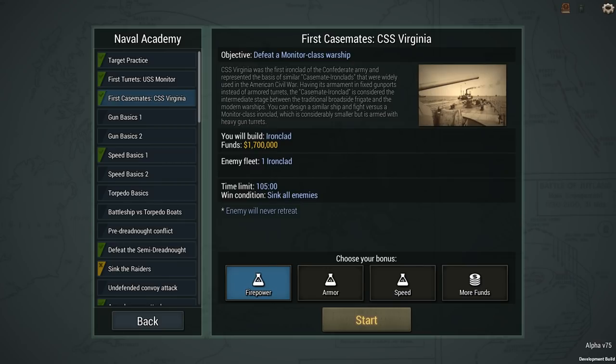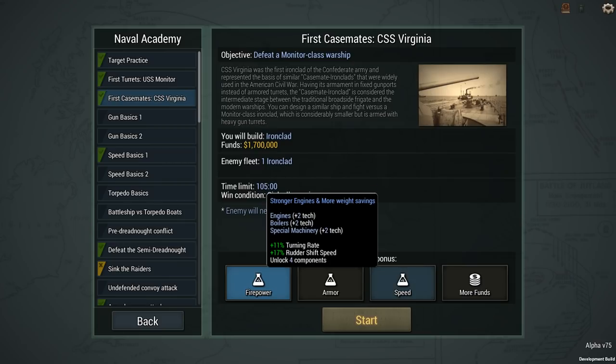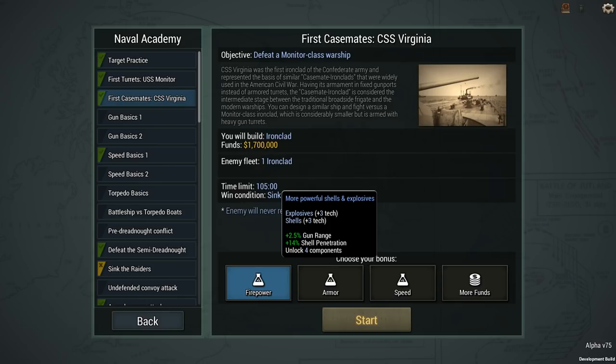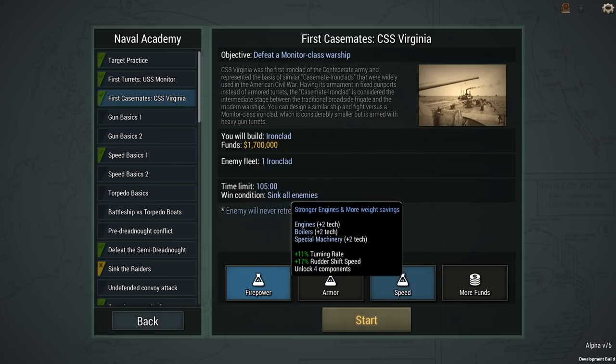Let's see what I can build. I can go for speed, which is going to increase my turning rate, and I think that's going to be quite important. I can increase resistance, hull form, stability, hull weight, ship construction time, armor weight, and alternatively just 14% more shell pen. I'm going to go for speed.